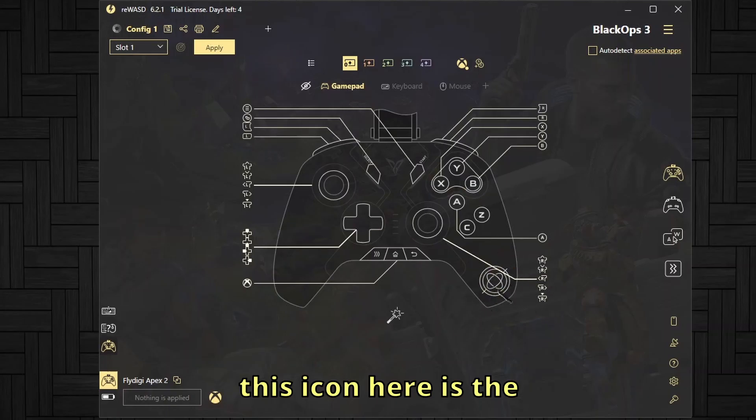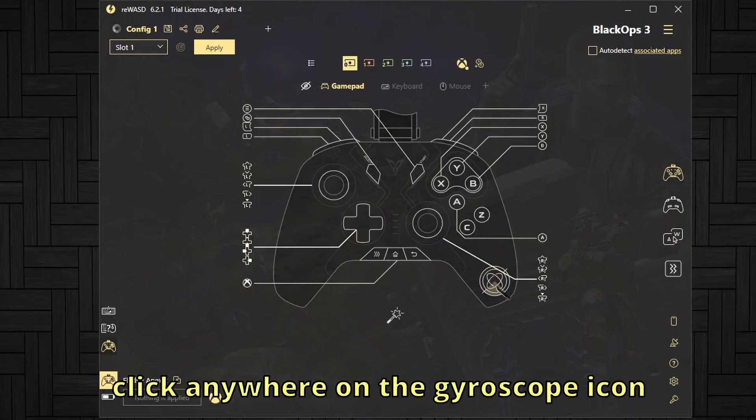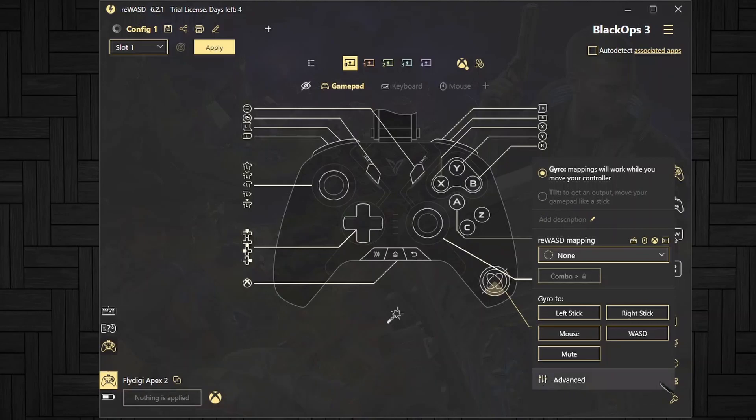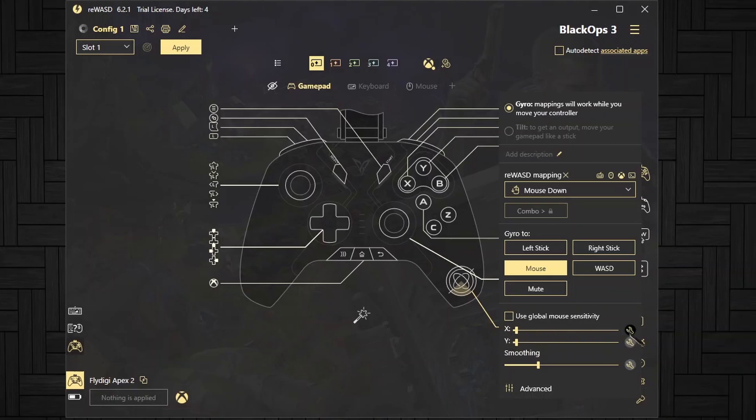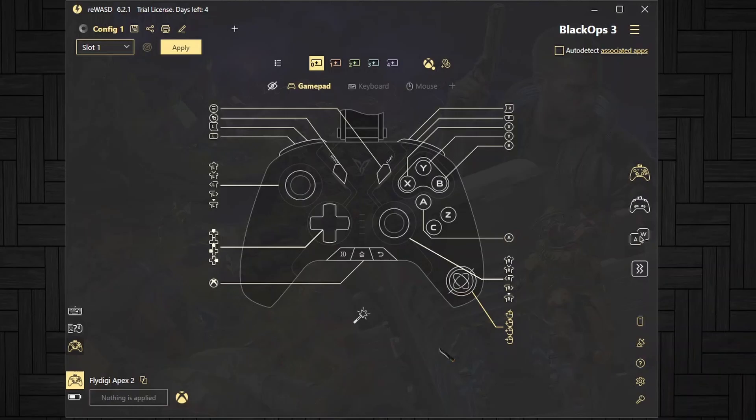This icon here is the gyroscope — click this and you'll see some options. You need to click the mouse option, which will be highlighted in yellow. If you want to adjust the sensitivity of the gyroscope, uncheck the default sensitivity option and change it manually. Set the X axis to 10 and the Y axis to 10.